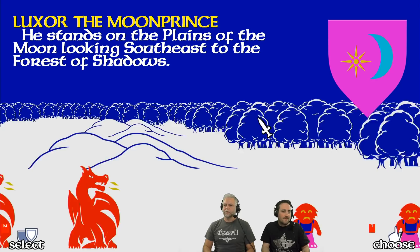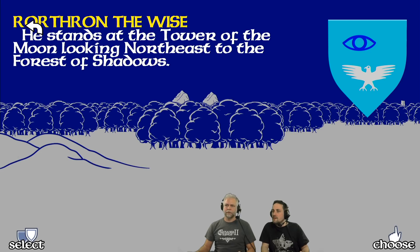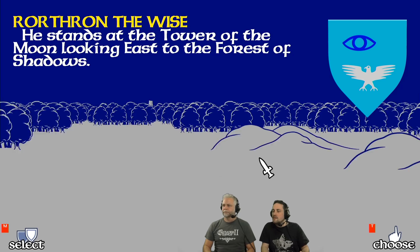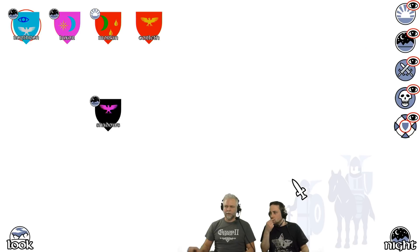Luxor is the best guy at recruiting other lords. Morkin is not very good at it. And Rorthron — Gandalf of course — knows everyone, so he is the best recruiter. How is successful recruitment calculated? I think every character has a list of all the other characters they can recruit. But it makes sense because elves are good at recruiting other elves, and humans are good at recruiting other humans.